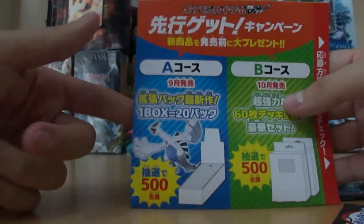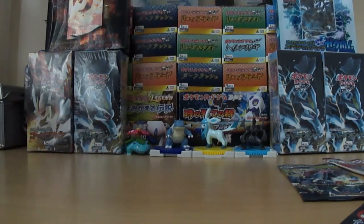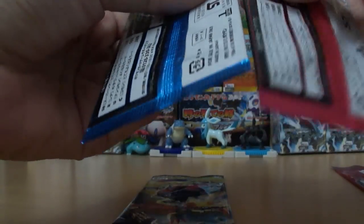I think this is talking about Plasma Gale — one box or something. Maybe it's like you can win this or whatever. But I'm not Japanese, so I have no idea what it's saying. So what we got here is one Red Collection, one Dark Rush, one Freeze Bolt, and one Cold Flare, which are stuck together.